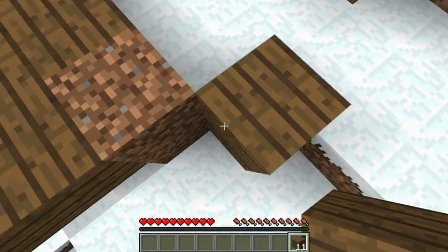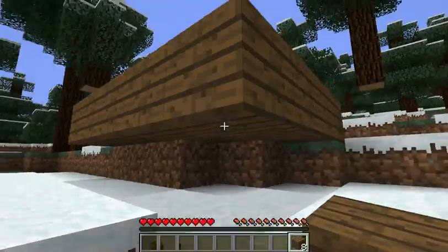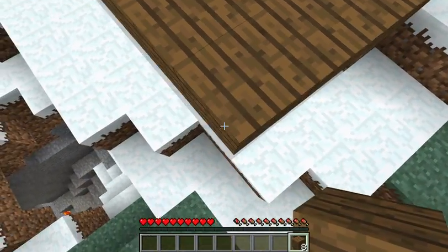When you shift build in Minecraft like this, when you get to a spawn protected area, the server will place the block and then immediately remove it. But when you shift build you have already moved onto that block and you will fall down.